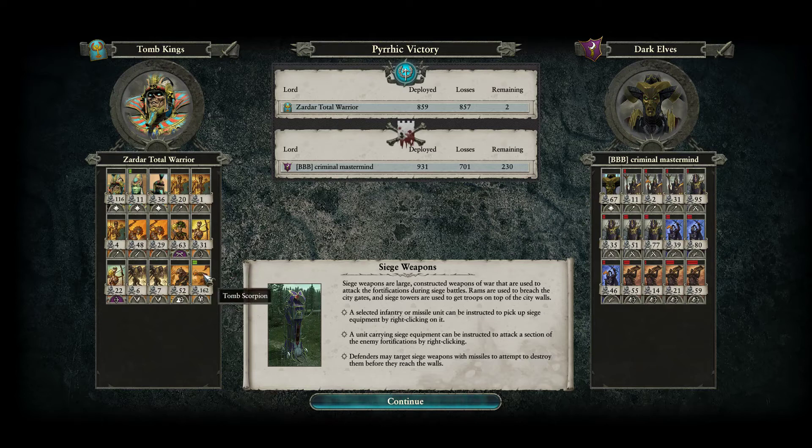The Tomb Scorpion got 162 kills — quite amazing. He was at full health throughout most of the game due to the Necrotech, only dropping low at the very end. Malekith got 67 kills, quite handsomely.